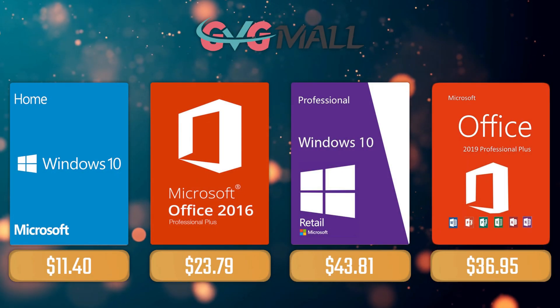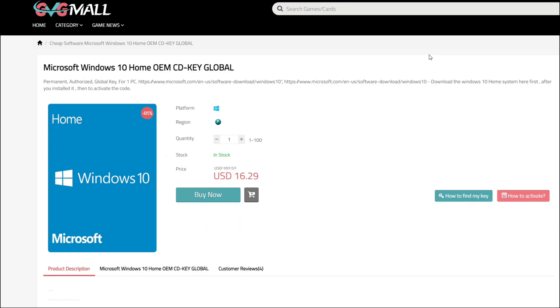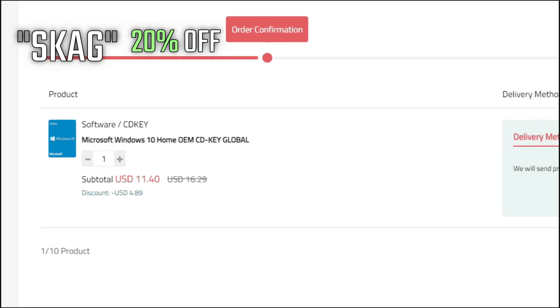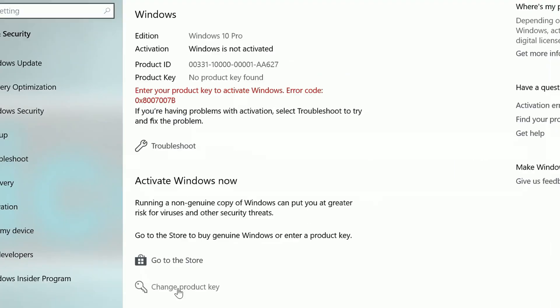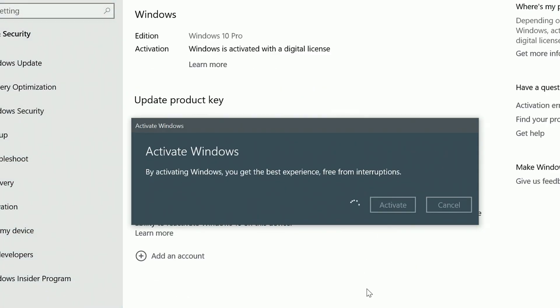For today's sponsor we have GVG Mall, where you can acquire your Windows 10 Home serial key for only $16. Using my discount code will get you 20% off, making it only $11. After the payment you'll receive the key in your account, and after getting it you simply need to enter it in your Windows settings — and bam, you have an activated system.